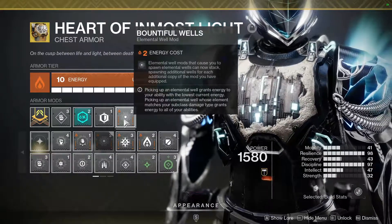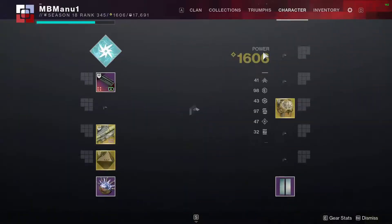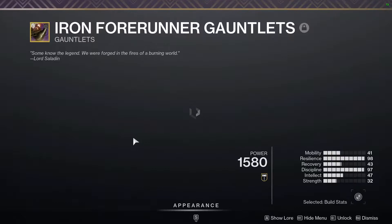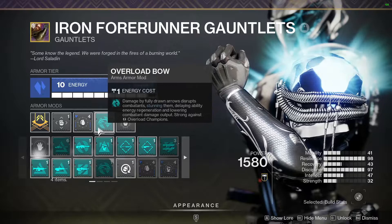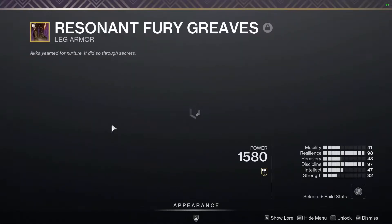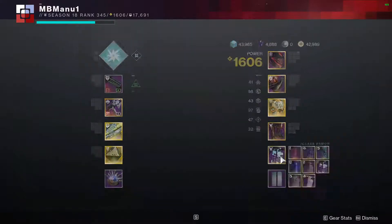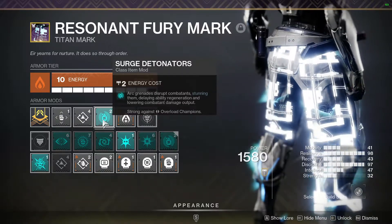For the other mods: we are using Bountiful Wells in our chest piece and Thermoshock Plating plus Concussive Dampener. For our helmet we are using Ashes to Assets plus Explosive Well Maker. In our gauntlets we are using Grenade Kickstart and Elemental Ordinance — you can slot in one champion mod as per the Grandmaster Nightfall. For the boots we are using Seeking Wells plus Invigoration and Absolution. In our class item we are using Well of Life and Distribution, along with Elemental Charge Detonators.